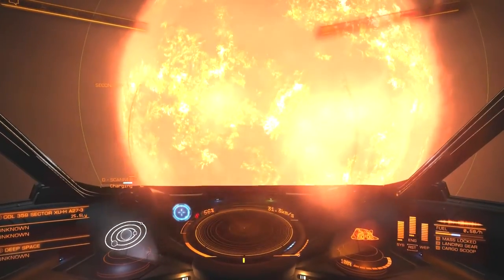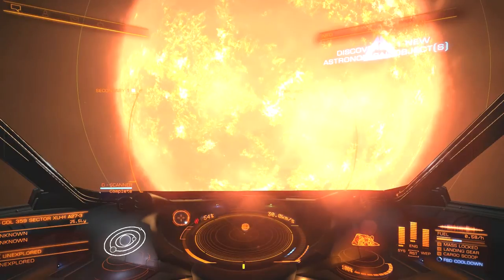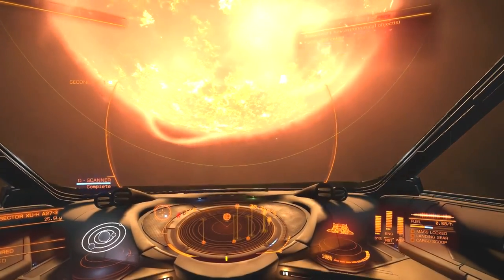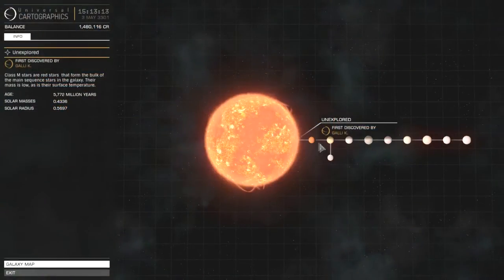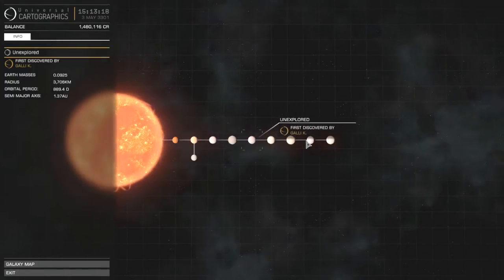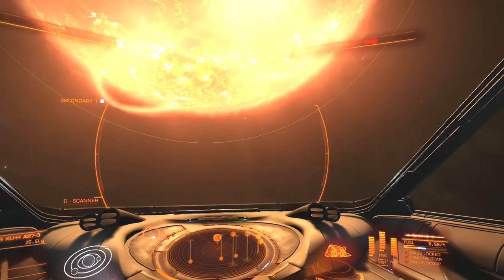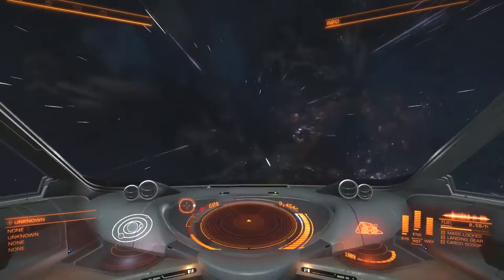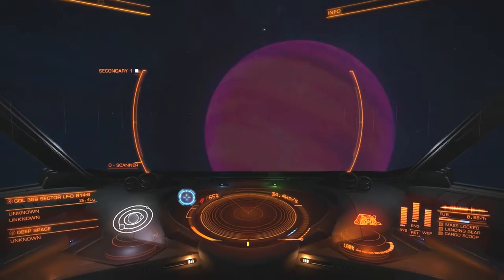Just gonna give an advanced scanner ping - 10 new objects. Let's see what they are; I'm gonna be fuel scooping around here anyway. Gally K - I have seen that name before. Big time explorer, I guess. That's all been done. Dim Stars Dim. Let's just move on.